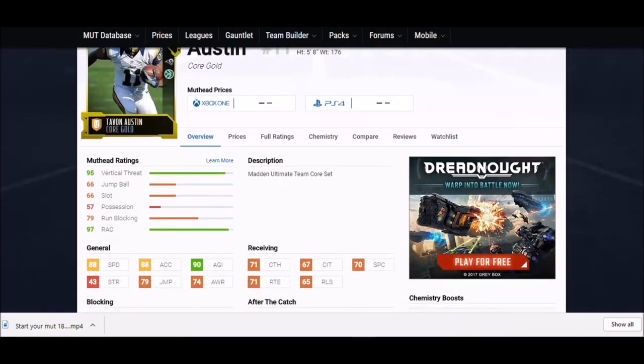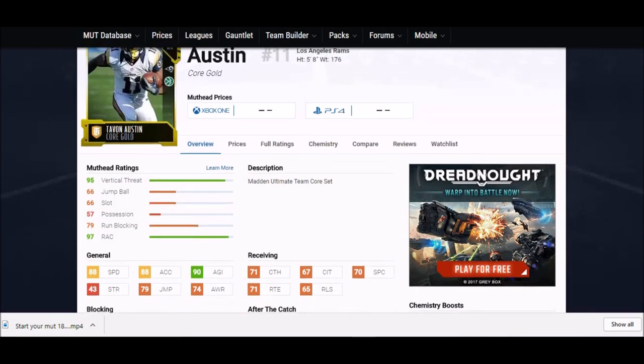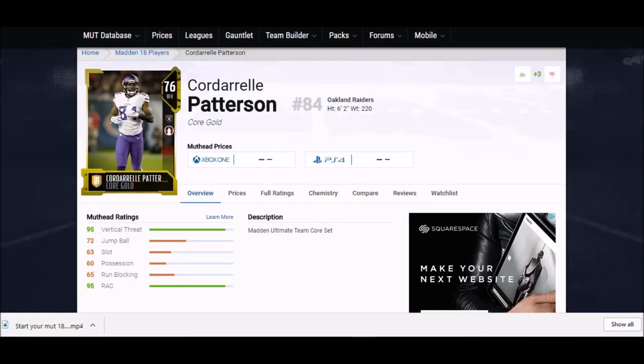Next up we got another gold card — Tavon Austin. He hasn't lived up to his draft status but he's still a great athlete and a great Madden player. 88 speed, 88 acceleration, and another green stat — 90 agility. This guy is going to be shaking defenders out of their shoes. His catching stats are above a lot of the guys I'm showing you, which makes him a much more well-rounded receiver.